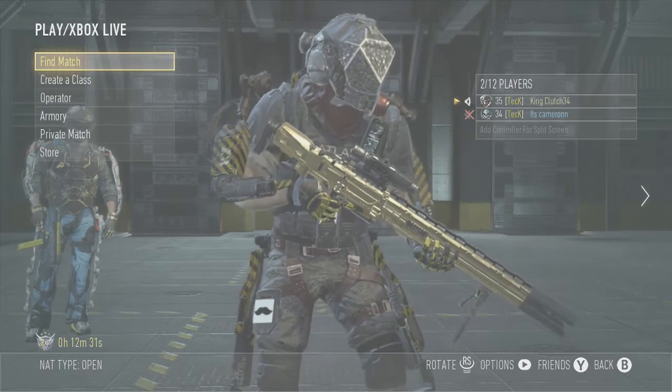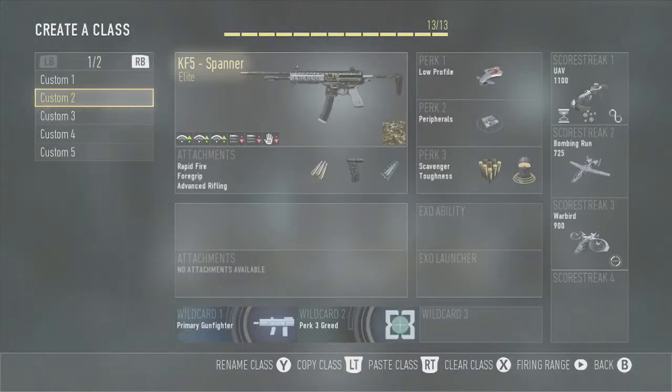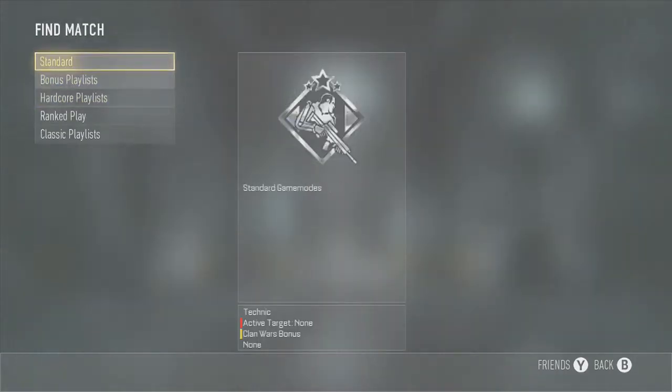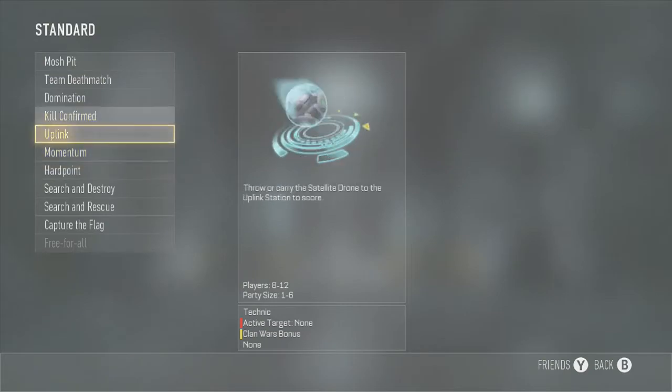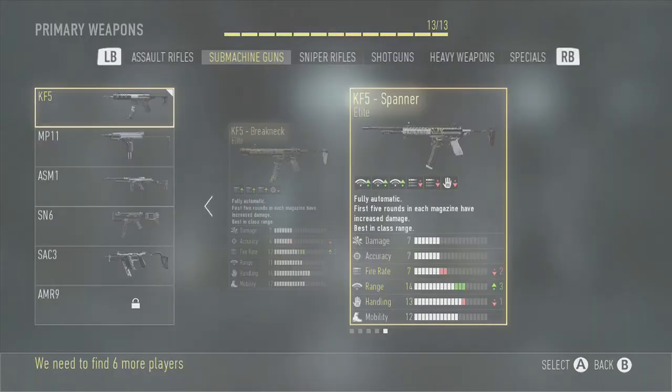What's going on guys, welcome back to another episode of our Elite Weapon Review Series. In this video we're going to be reviewing the KF-5 Spanner, which basically turns the KF-5 into an assault rifle. What it does is it gives you a minus 2 to fire rate, plus 3 to range, and a minus 1 to 2 handling.